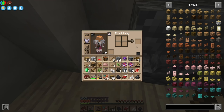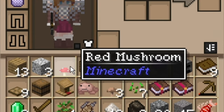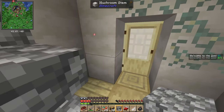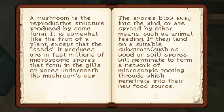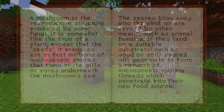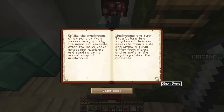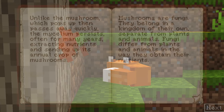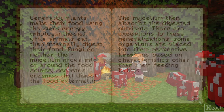We can get backpacks actually — that is exactly what I need, my inventory is way too full. Do I keep the real mushroom or throw it out? The player heads are so cute. They hear me, they know I'm in here — they are not happy. I mean I am stealing their stuff. What does this say? 'A mushroom is the reproductive structure produced by some fungi — it is somewhat like a fruit of a plant, except that the seeds it produces are in fact millions of microscopic spores.' Mushrooms are fungi — they belong in a kingdom of their own, separate from plants and animals.